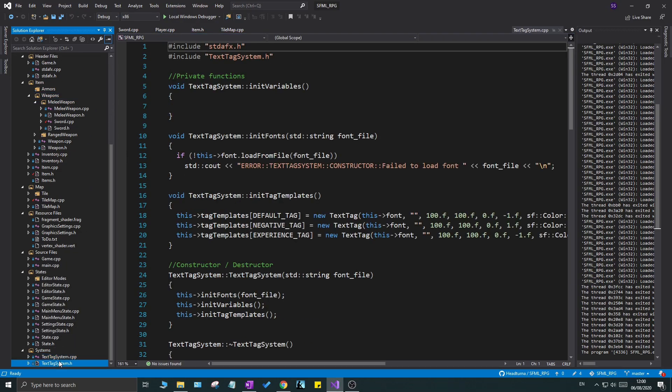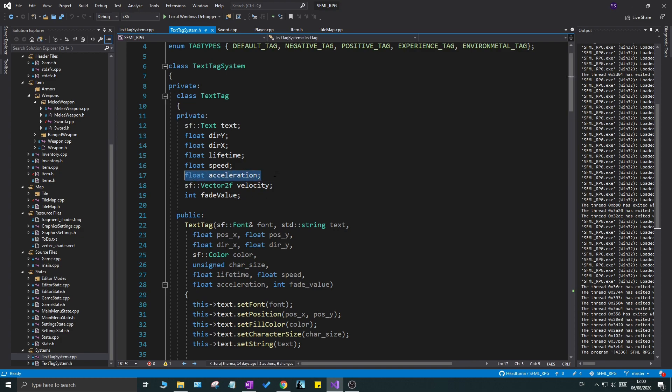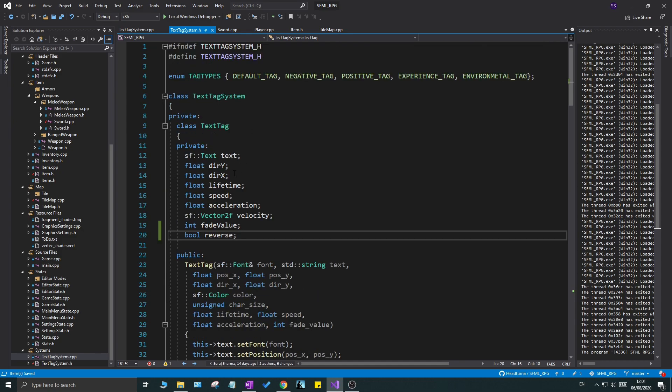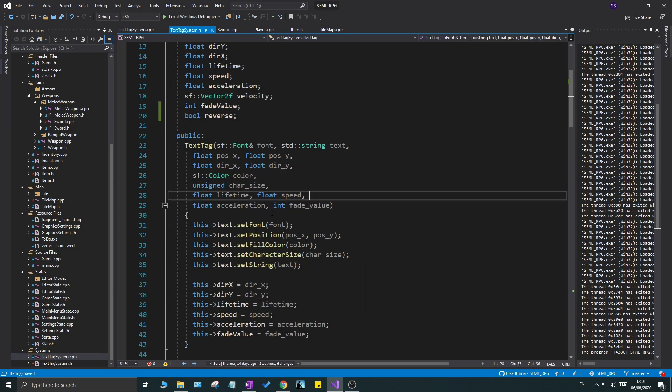Another thing I find annoying is the text tag system. We have acceleration, which looks nice, but I want a deceleration too — starting at high speed and slowing down as it disappears. That gives it a more punchy feel. To implement this, I'm going to add a boolean called `reverse`. I want to keep the existing acceleration logic and use `reverse` to trigger deceleration behavior. Make sure you edit the text tag inner class, not the text tag system.